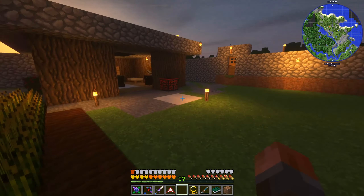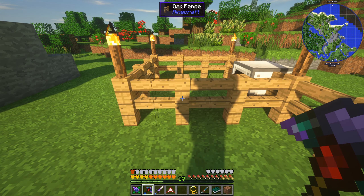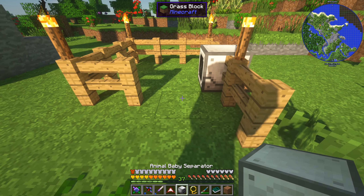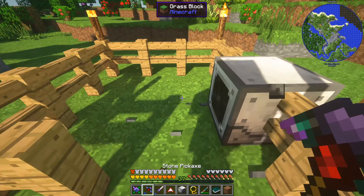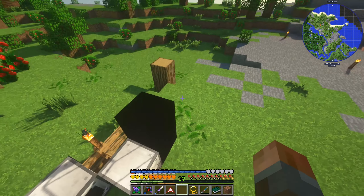Let's set that up over back near our chickens - I'm going to sleep through the night and we'll set it up. So here we are out here and I'm just going to probably set it up right about there - or no, here, I think. I want it to be as close as possible just for the cable more than anything else. So we want to set up the animal baby separator probably here. I need to remember which way around this goes - I would assume that's the right way around. Always active, show working area. Is that the right way around? I'm going to assume that's the input, so I think I need to put this the other way around.